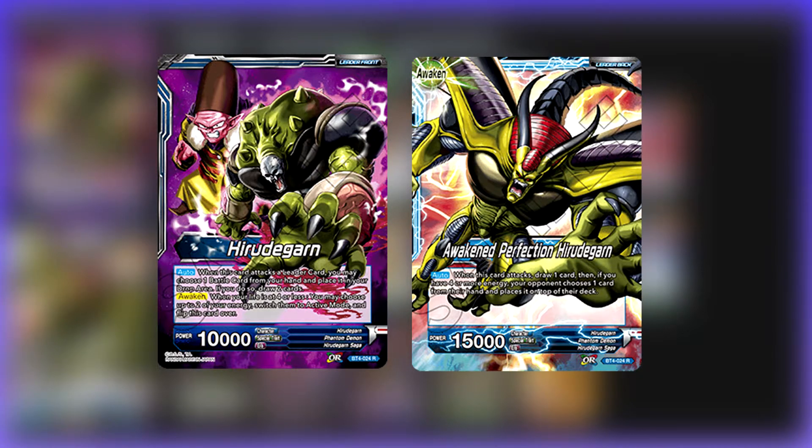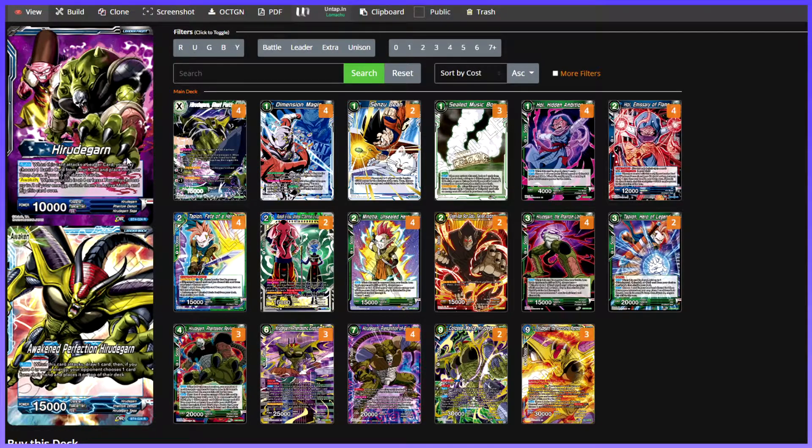Empezando con el líder, como bien sabéis es uno de los líderes que en su momento fue más populares, pero no por su propio mazo sino por la cadena de Storm, ese mazo que te acosaba en turno 2 y te destruía. Lo que hace es que cuando ataca a una líder card, podemos descartar una battle card, lo que nos va bastante bien para quitarnos recursos que no necesitemos, y robar 2 cartas. Cuando nuestra vida es 4 o menos, enderezamos 2 energías y durante nuestro turno, si atacamos y nosotros tenemos 4 o más energías, nuestro oponente elige una carta de su mano y se la pone en el top del deck, reseteándole la mano. La idea del deck es tener un control de mesa alrededor del turno 4 que sea completamente inamovible.